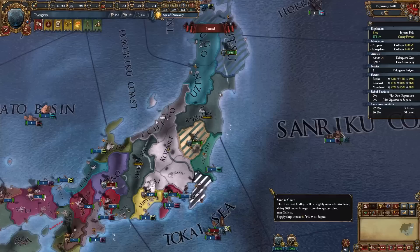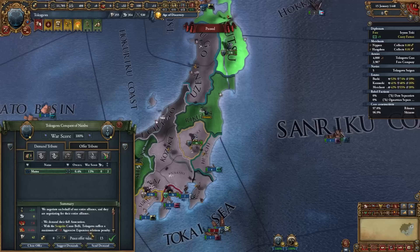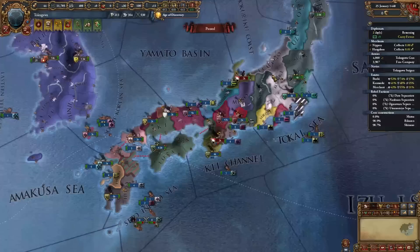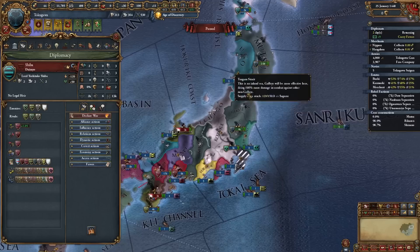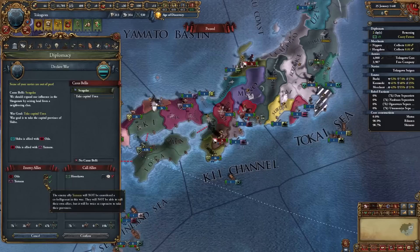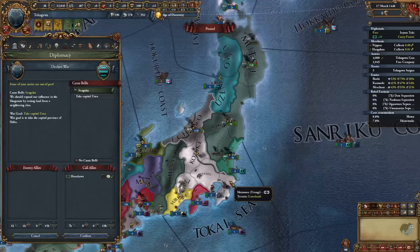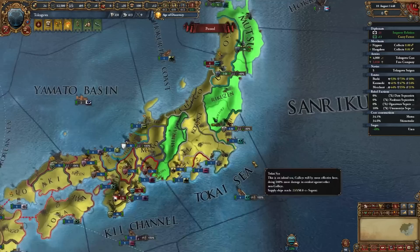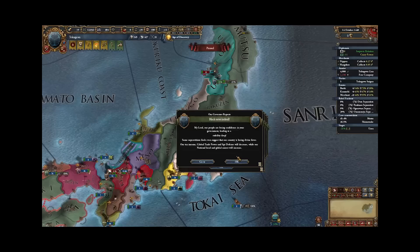Another two wars with absolutely zero resistance. Next I want to attack Shiba, who's allied to my arch nemesis Oda, which will allow me to expand and consolidate the north, then push south. I almost have 10 favors with Hosokawa. Even better - Oda broke their alliance with Shiba, so let's just move in and take him out. We're also the very first nation in all of Japan to get mil tech 4, so everybody better run for the hills because my army's coming.